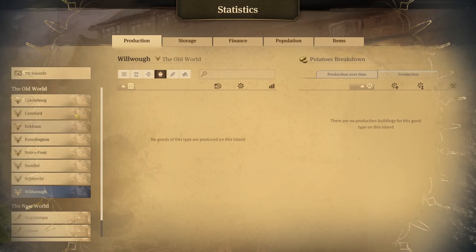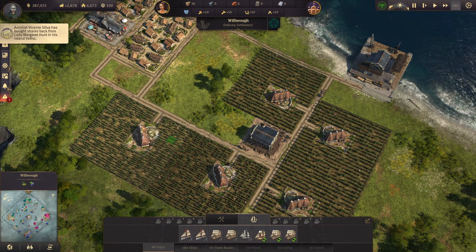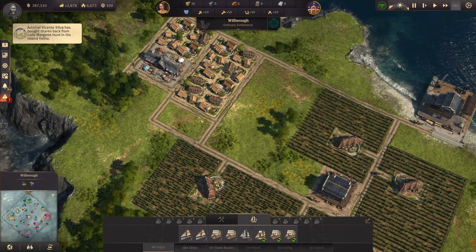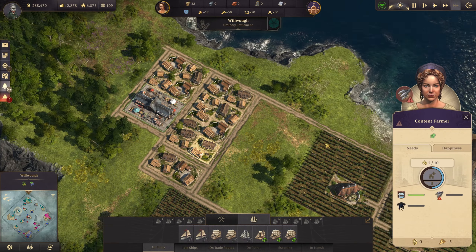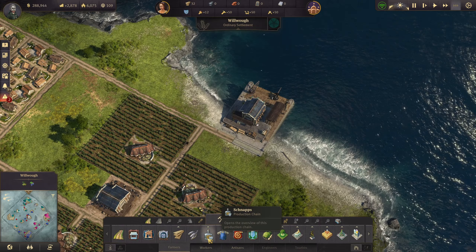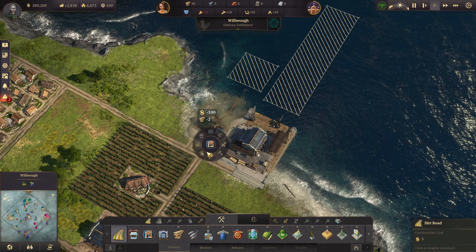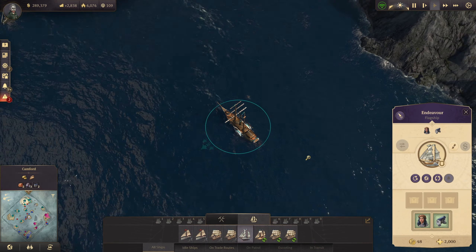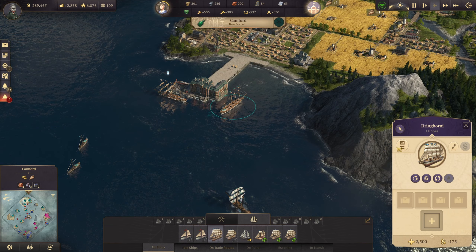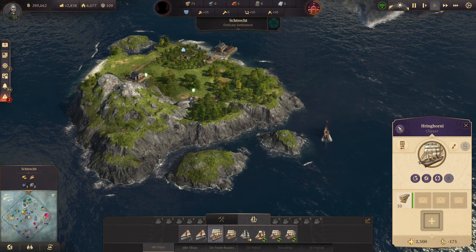Hops - what's the deal with hops? The deal with hops is I'm not making enough hops. That's the deal. Not making enough. We can fix that real quick. Let's grab a load of timber - what's that down here?